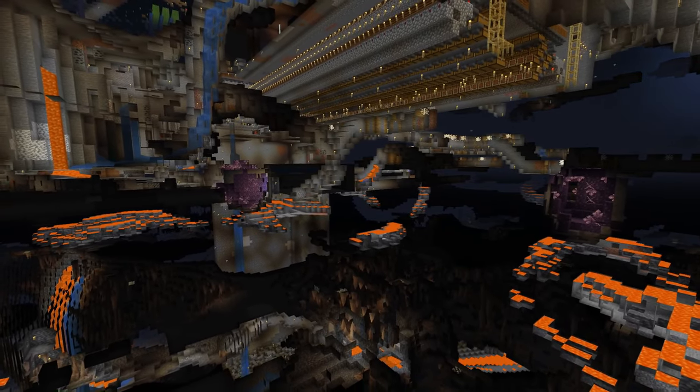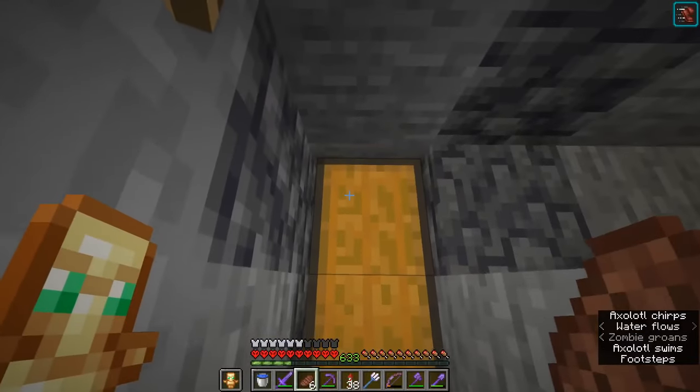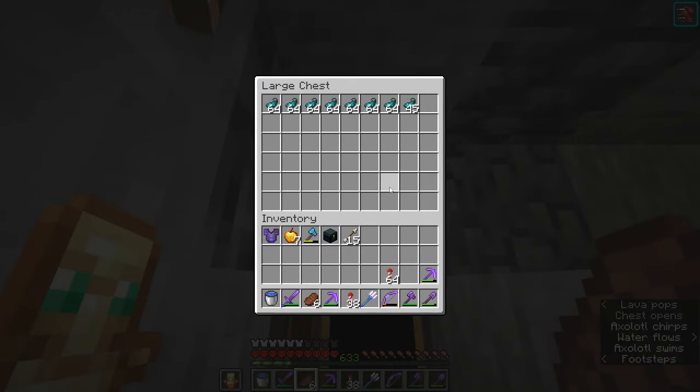Now we will let the farm run for about an hour and we will see how many glow ink sacs we get. After one hour you can see we got around 500 glow ink sacs — it's super efficient and very simple to build, so I can just recommend building it. It takes about 20 minutes and you just need some hoppers and that's it.